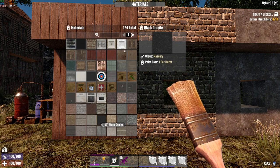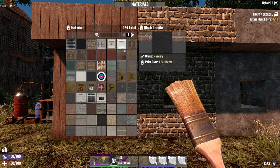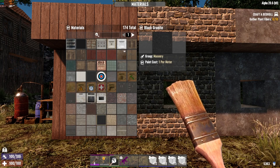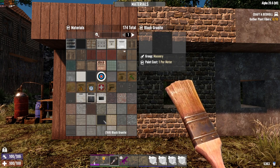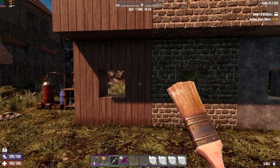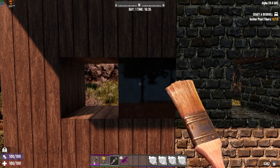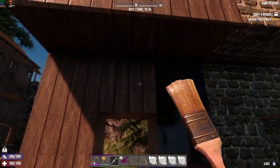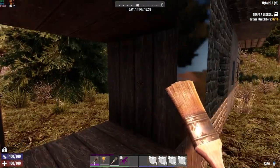Once you've selected the material you want, just click on it — I've already got black granite selected. You can see the change around the paintbrush icon showing what you have equipped. Hit Escape, and now you have that texture selected. Approach the block you want to paint and just right-click. It paints one square face at a time — it does not paint the entire block.